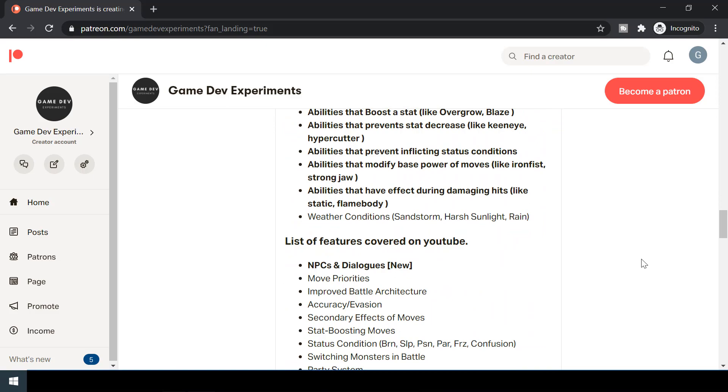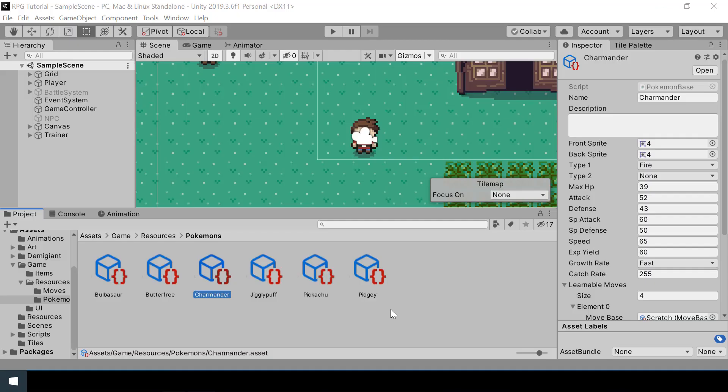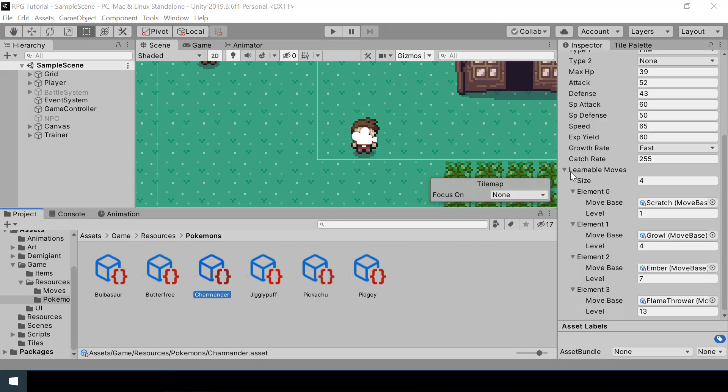Right now every Pokémon has a list called Learnable Moves which contains all the moves that Pokémon can learn and the level required to learn each one. So a Pokémon like Charmander can learn Ember at level 7 and Flamethrower at level 13, and so on.